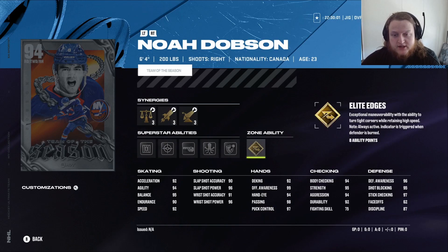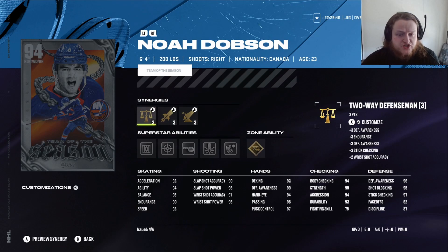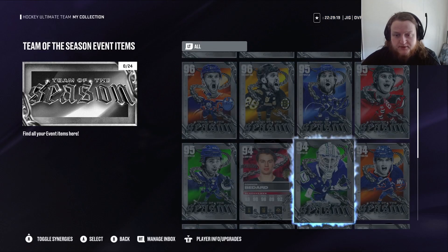Noah Dobson — got Elite Edges, Quick Pick, Shutdown, Seeing Eye, Tape to Tape, Ice Pack. I think you just put on Ice Pack or Quick Pick and Shutdown. His shot is pretty good, his Defensive Awareness is top. Even for a 94 he's fast. That gets his strength and body checking maxed, and his Defensive Awareness and stick checking maxed. With the abilities they have, that's a pretty good card too.